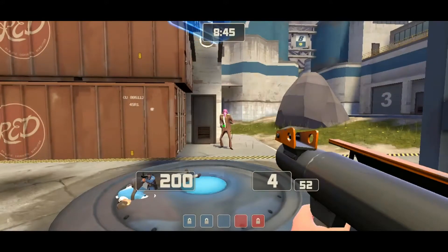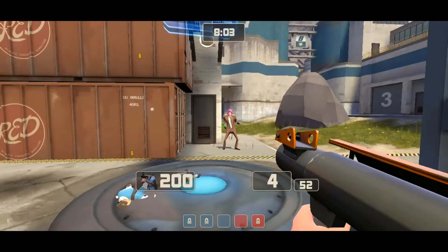Going to watches, it boils down to survivability and picking power, and of course intel. All three watches work wonders in competitive. Dead Ringer for survivability — just keeping yourself alive, because it also creates paranoia, knowing that you are not dead, that they still have to worry about you. Default, just for the raw picking power — being able to get behind enemy lines, resupply your cloak, get the kill and leave without them even realizing you were there. And Cloak and Dagger for basic intel — just staying in an area where they would least expect you, and calling out their positions, their ubercharge, what's going on.